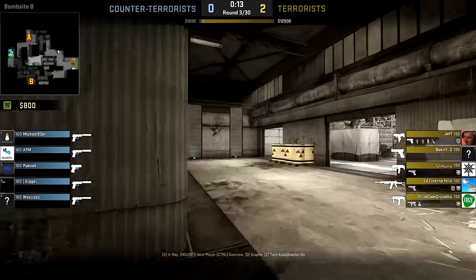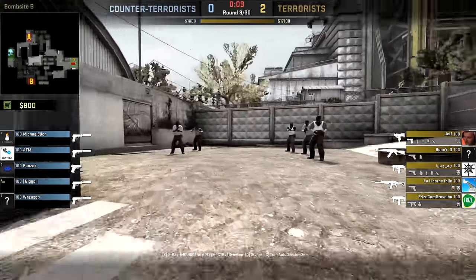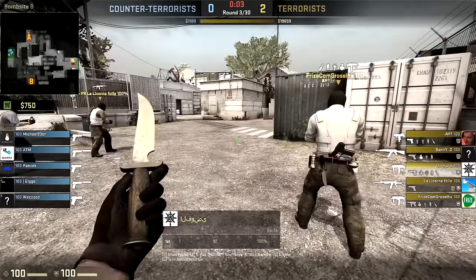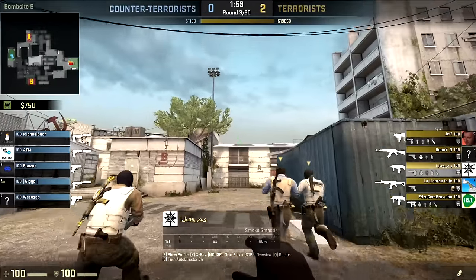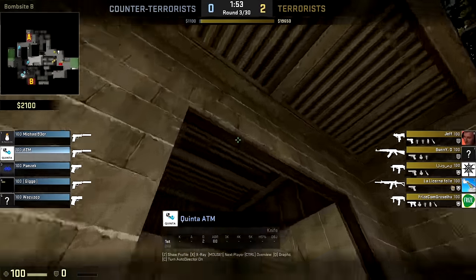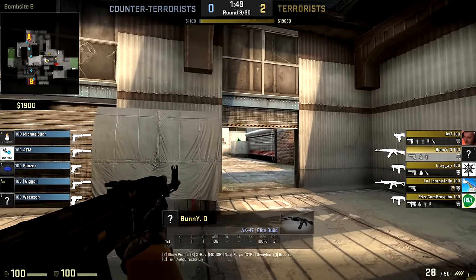Looks like they might just go for a full eco this round, as the economy is a little bit dodgy. The T's will probably pick up an AK or two and just storm into another site. It looks like the T-side is going to be picking up another round here unless the CTs can pull off something truly spectacular. The T's are looking really strong right now, storming in and getting these frags. The CTs can hardly return any kills. Let's not count them out of the fight yet — they still have a shot, even on this eco round, to do something spectacular. We've seen them do it before.